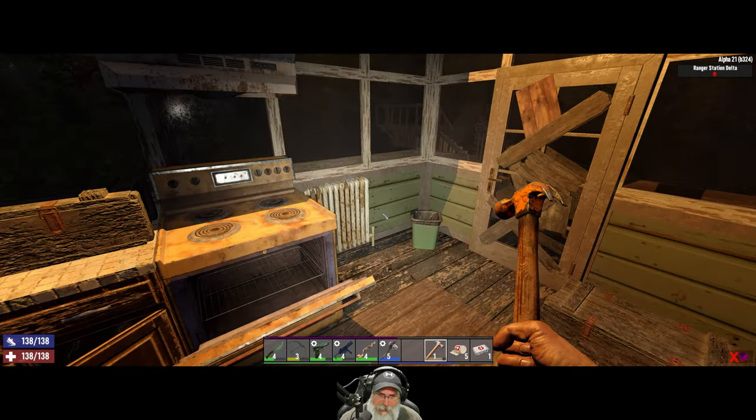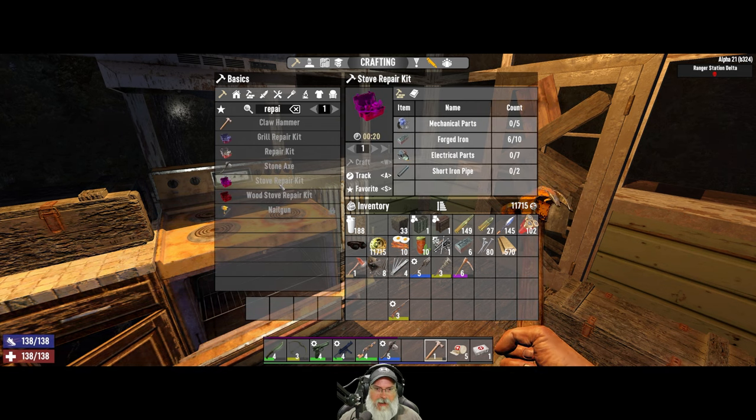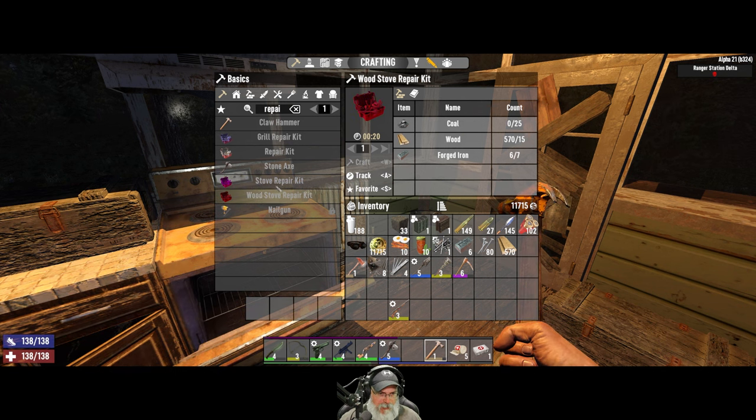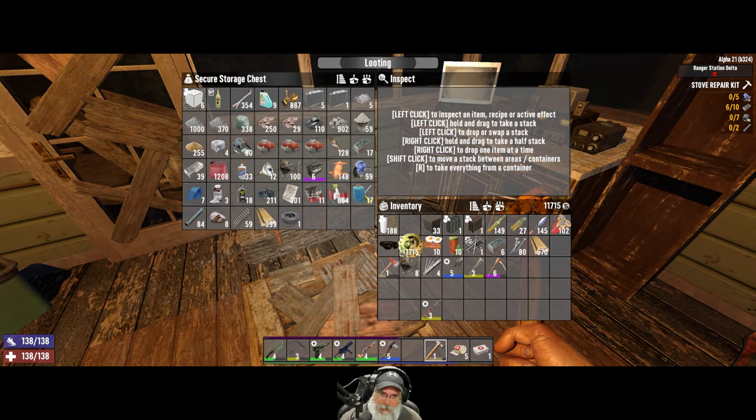We have to have a repair kit. There we go. Nice. I like this. So yeah, we can do grills, stoves, or wood stoves. Those are the items we need to make the wood stove.